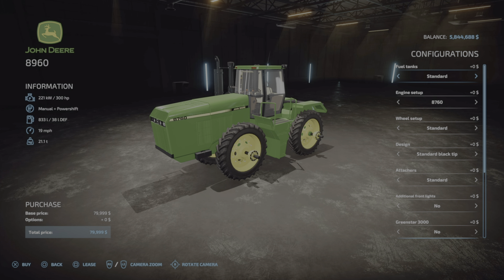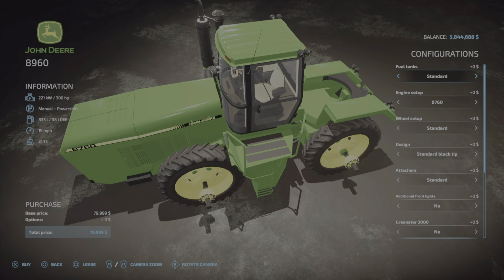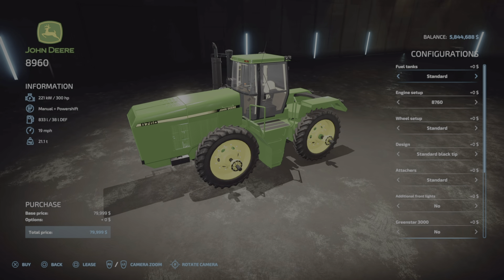Here in the store we have the John Deere 8960 at 300 horsepower at 19 miles per hour for $79,999. Fuel tank options include standard or extra fuel tank. Engine setup options include an 8760/8960 at 370 horsepower or back to an 8760 at 300 horsepower.